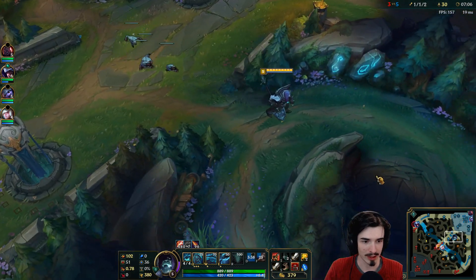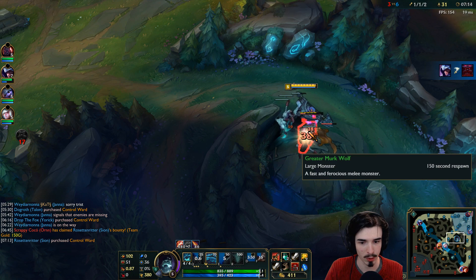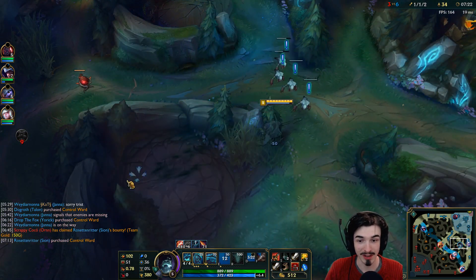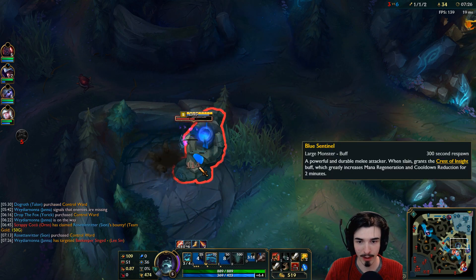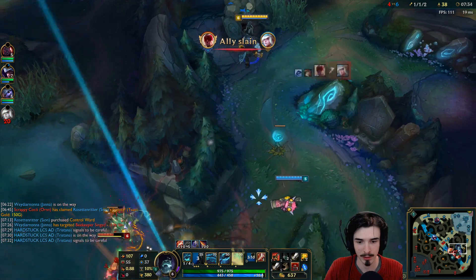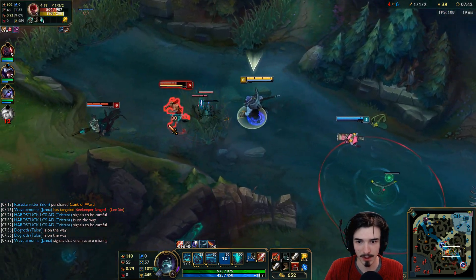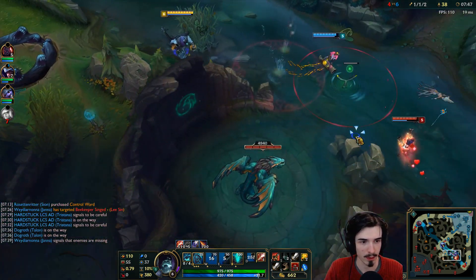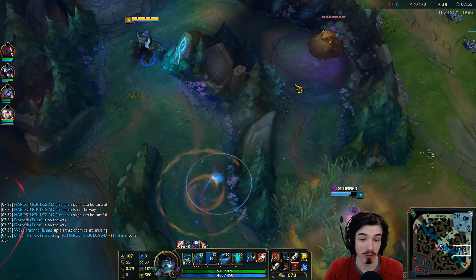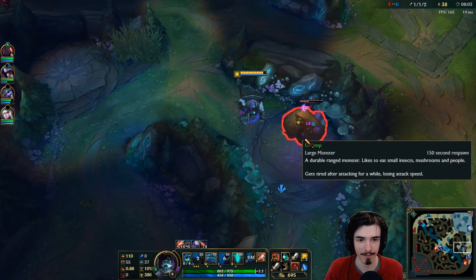Oh, there comes Talon — he's going for Orn. So one of the big things, the most important thing when you've got your ghouls up, is you want to make sure you are tanking the jungle camps and not your ghouls. Because your ghouls do a crap ton of damage and you don't really want them to just randomly die. I try my best to do this but I really suck at it. If you practice, you can get better — it's really important.